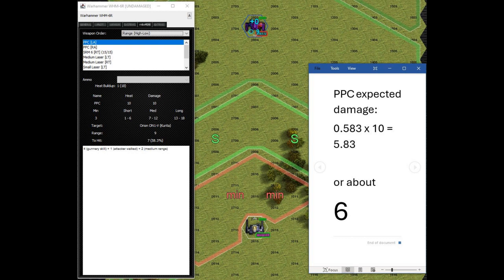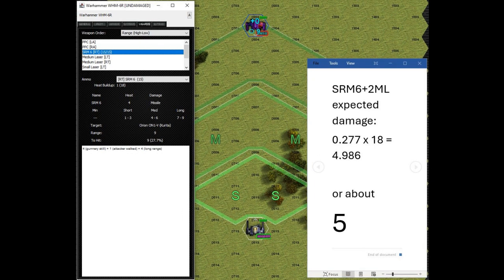If you think about the expected amount of damage from the PPC at range 9 in this example, it's going to average out to about 6 points of damage every time you shoot it. On the other hand, with the shorter-range weapons, on average you should expect to do about 18 points of damage if they all hit, but you have to multiply that by the probability of hitting. In this case it turns out to be a little bit lower — if you fire the SRM-6 and the two medium lasers with a target number of 9, you can expect to do about 5 damage on average.